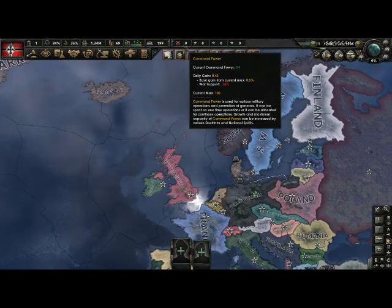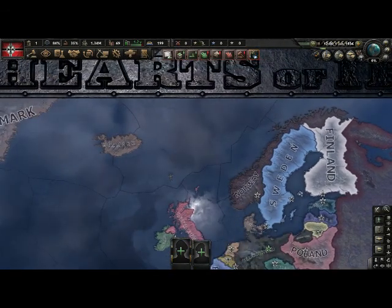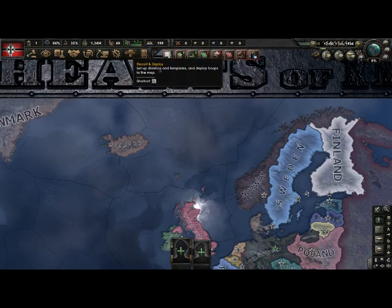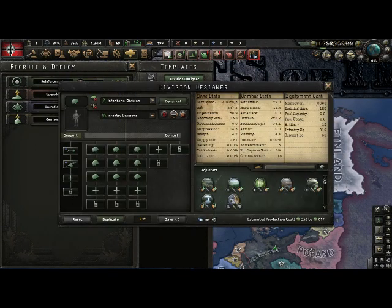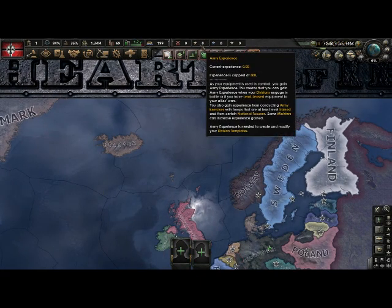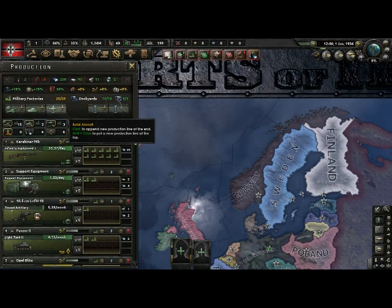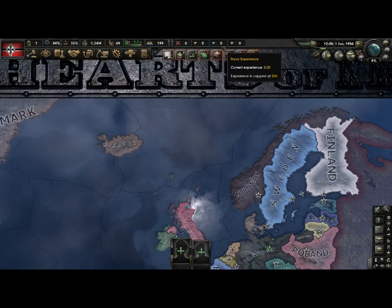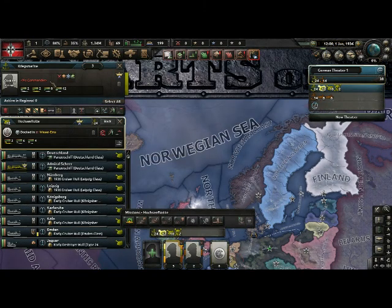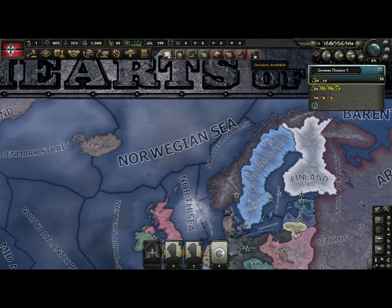Then you have command power — basically things that give your generals upgrades. I'll talk about generals later. You could also do certain decisions with it, but it's pretty useless and you can mostly ignore it. Then you have army experience, which lets you edit division templates. You won't really need to as Germany when you're playing for the first time, but it gets pretty important for multiplayer where you need to adjust your templates and upgrade your equipment. Naval and air experience works kind of the same way, except you don't modify ship templates — they basically just let you get better ships with them. So these things you don't have to worry about too much.